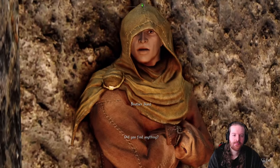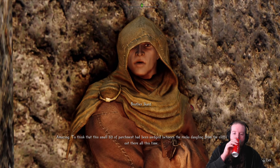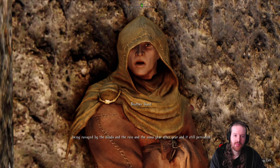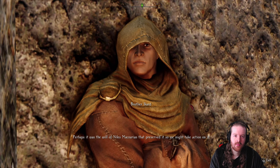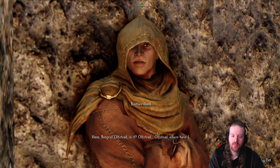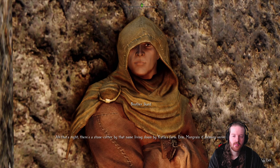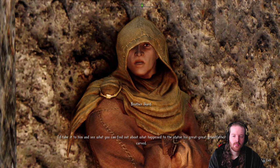Hello friends, did you find anything? You did! Well, it's outside - amazing to think that this small bit of parchment has been wedged between the rocks dangling from the cliffs out there all this time. It's kind of ravaged by the waves and the rain and the snow year after year, and it still persisted. Perhaps it was the will of Niles McNarian that preserved it so we might take action on it. Burgess Ulfstead - there's a stonecutter by that name living down by Katla's Farm. Take it to him and see what you can find out about what happened to the statue.